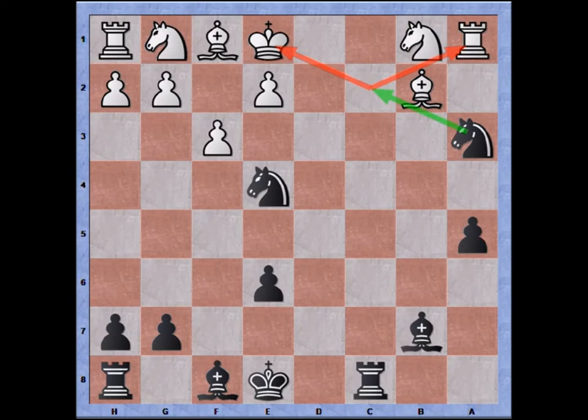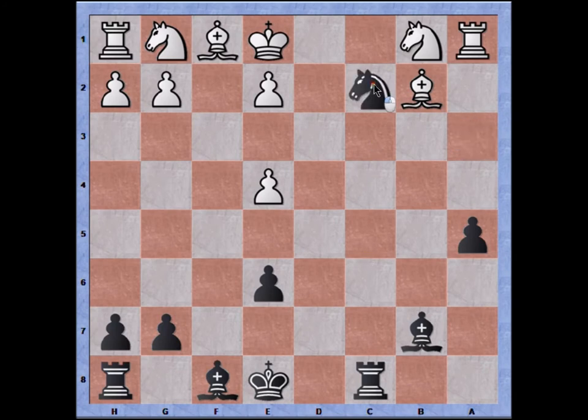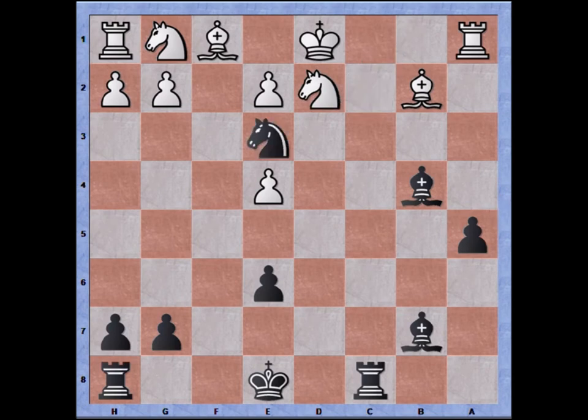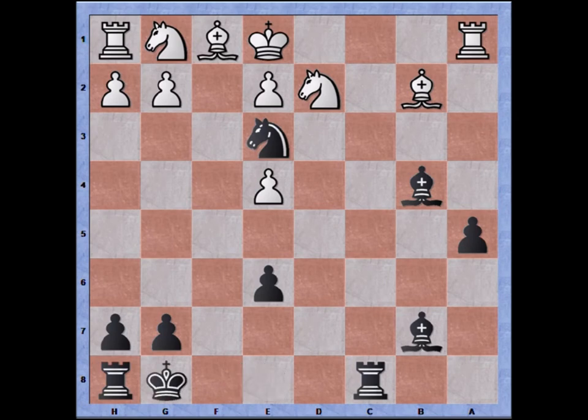Let's take a look at one of white's defenses: pawn takes knight on e4. If pawn takes knight was played, we can simply continue with knight to c2, check with a fork. This leads either to king to d1, bishop to d4, and with random moves played — say h3 — we can see the danger of checkmate with knight to e3 checkmate. So white must play on the defense with knight to d2 in order to prevent the checkmate.